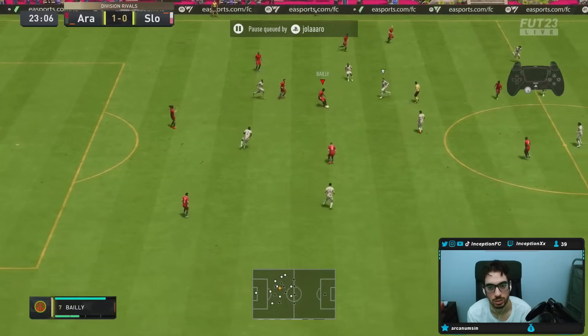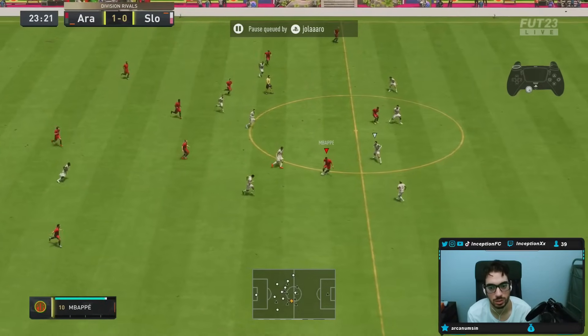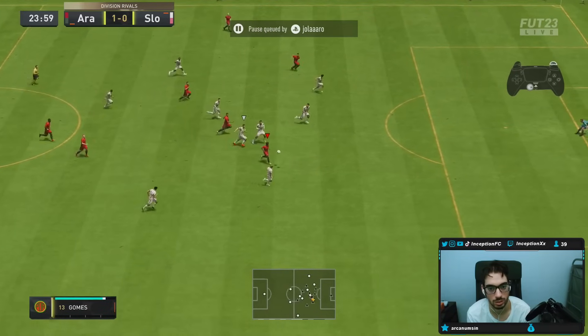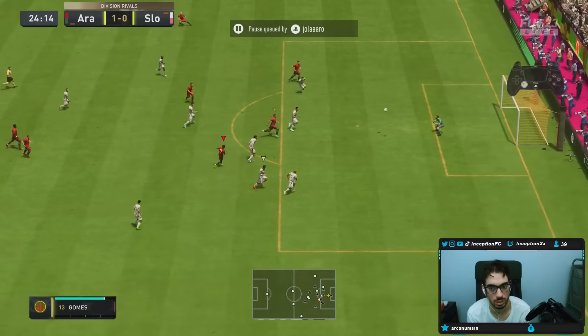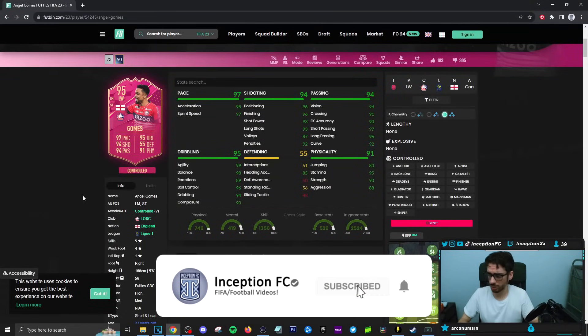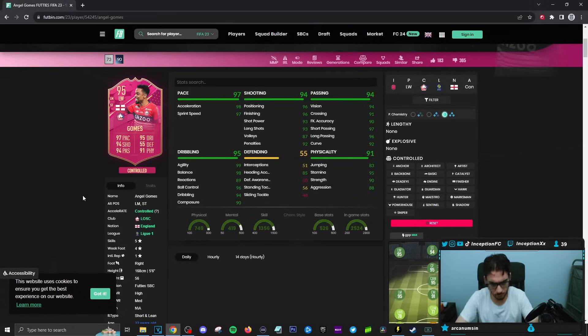Putting up the green on it. Final verdict on the new Angel Gomez SBC — long story short, we're tier-listing this card. S-star, S, A-star... He is an A-tier card. Top A-tier card, obviously. He definitely joins the ranks of some other players that are probably going to be put in that area if we ever end up doing the tier list.